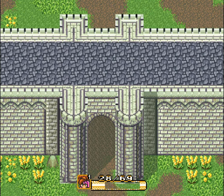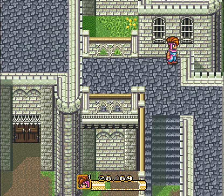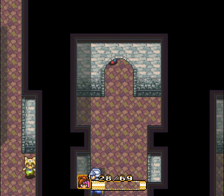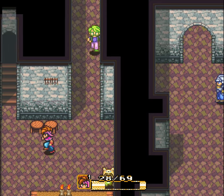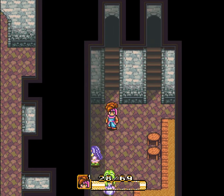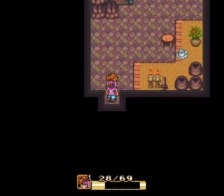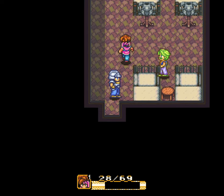Castles are usually a good litmus test for whether a world is believable. A good castle will have a handful of rooms that aren't a throne room — like a kitchen, a dining room, bedrooms. This one doesn't have a lot of those, and the layout is kinda weird. To get to the throne room, you gotta go zigzagging all over the place, up and down floors, to eventually reach what is usually just straight ahead from the main entrance. So Pandora's Castle isn't the most believable castle in video games — it does have this cute little guard bedroom though, so that's one point in its favor.